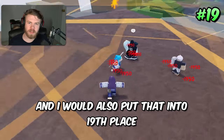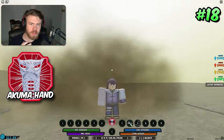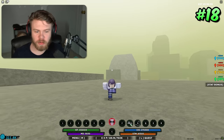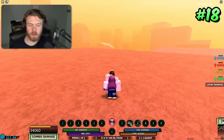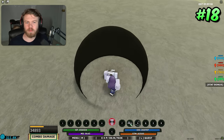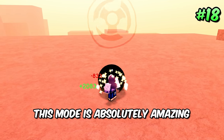Coming in at 18th place is Akuma Eternal Hand. People are starting to realize just how good Akuma Eternal Hand is. It's basically free to use because it only costs 10 mode drain, it gives you a second life, and it's overall a really good Z-spec mode — probably the best Z-spec mode in the game right now. The dev won't nerf it, so you guys should go ahead and get it. This mode is absolutely amazing.